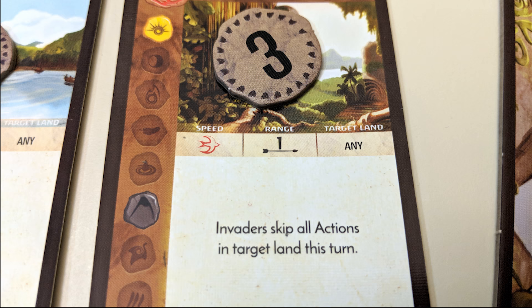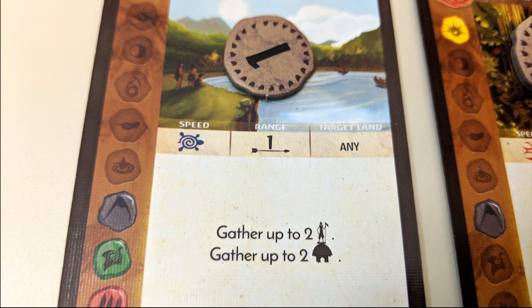Now in Phase 2, players resolve any cards they've played with the red Fast Power icon. These actions occur simultaneously, but players can decide the order if it becomes significant. Cards also have symbols and information that tell you where and how they can be used, so read up. If you played any powers with a blue Slow Power icon, be patient — they'll resolve later.